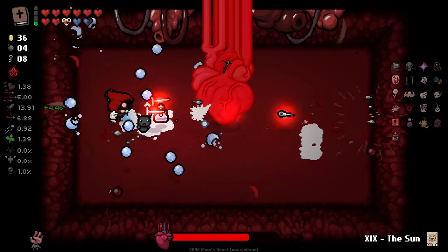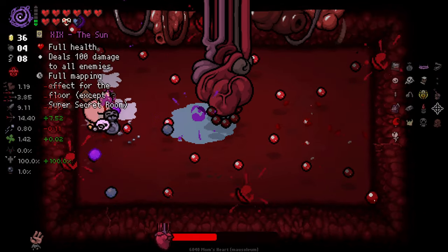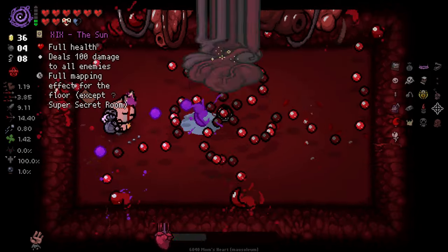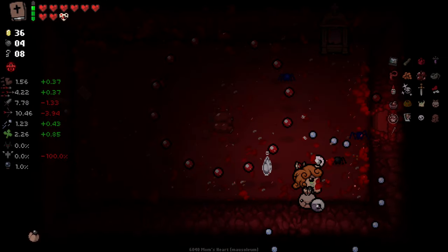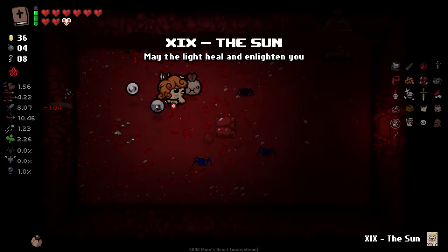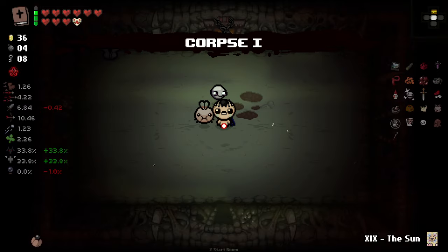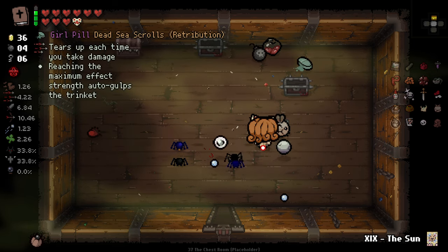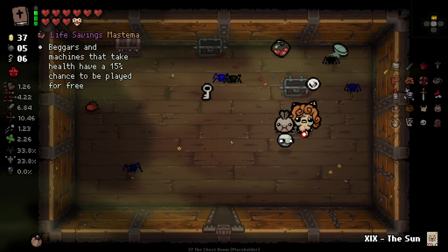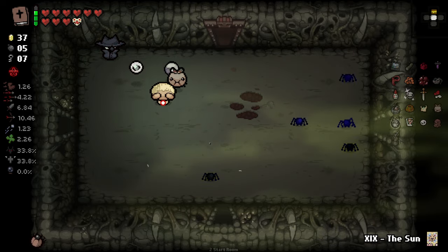I want to make it through without getting hit just so I've got this sun card for the next floor. In fact I should just drop it. I don't even know how to not get hit here. I also don't know what madness I've got going on here, but it seems good. I think I'm fine on all of those. Contraban, I'm sorry — my contraban is gontraban.